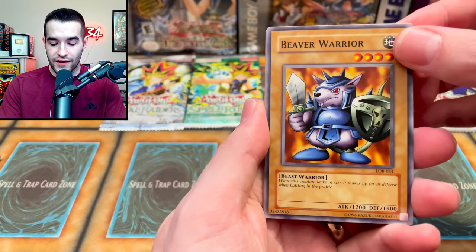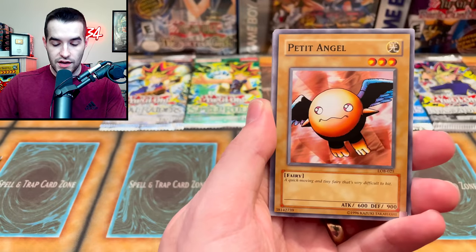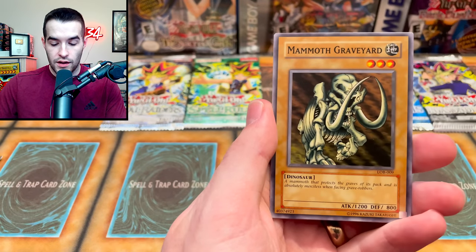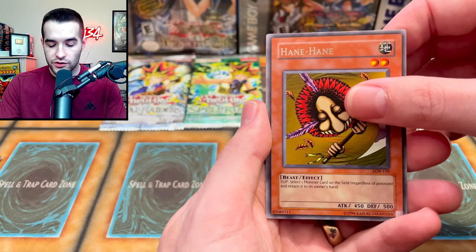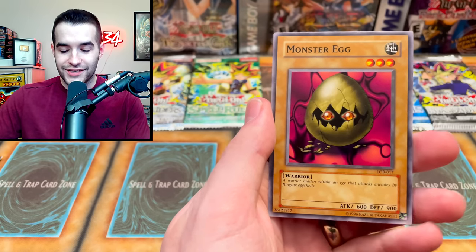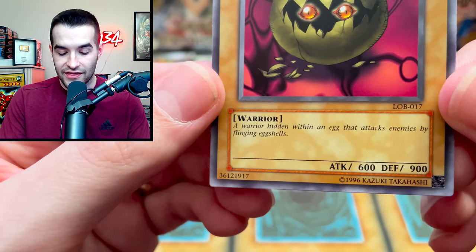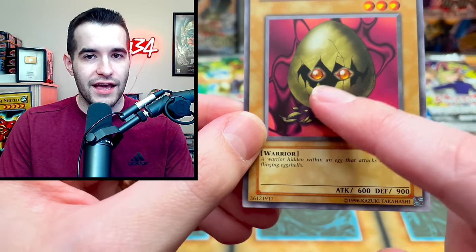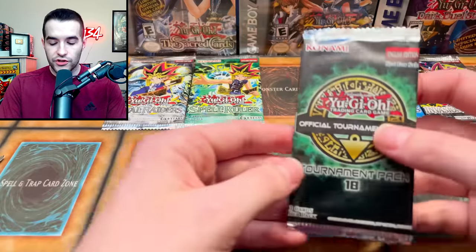Beaver Warrior — good to see you, Beaver. We got the Silver Fang, Vile Germs, The Petite Angel, He No Thomas Soul, Umi, Mammoth Graveyard, and the Living Arrow — oh, different card. Hane Hane. And finally, Monster Egg. A Warrior hidden within an egg that attacks enemies by flinging eggshells. So there's a Warrior in the egg — why does he fling eggshells then? Not really sure how I feel about that card. Monster Egg. But let's keep going.